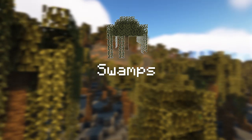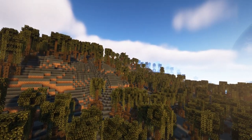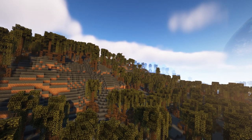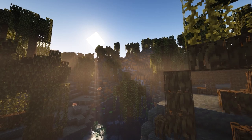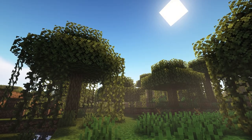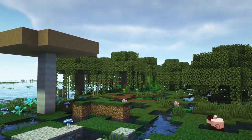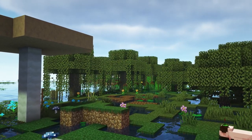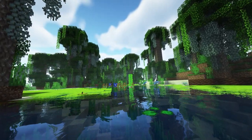Moving up towards the surface, mangroves are a new biome coming to 1.19, featuring mangrove trees, frogs, and mud. Despite the mangrove swamp being a neat addition to the swamp family, the original swamps feel left out. With this collection of mods, the original swamps should hopefully have some extra content added, as well as featuring new swamp biomes to add some more diversity.